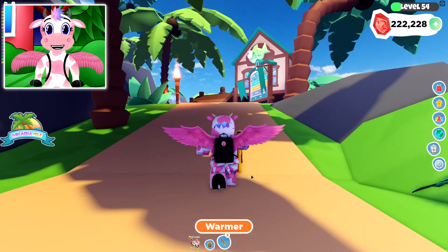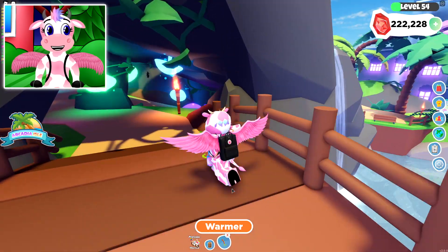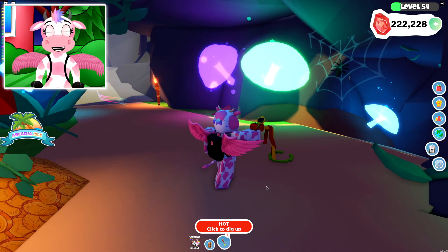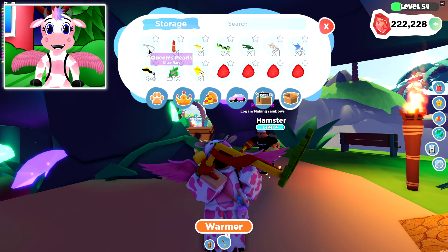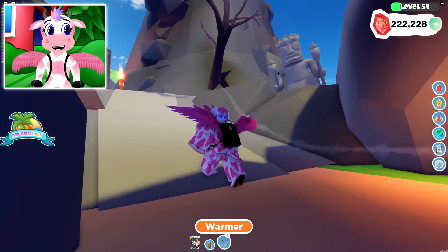Let's see — there's something really cool back behind the shop area. It says we're getting warmer! We're getting warmer and warmer — it's over here somewhere! Here we go — we found something! Click dig up — what do we get? We got a Queen's Pearl! That's one of the better items — that's really good! We'll go ahead and keep this out so we find anything else.